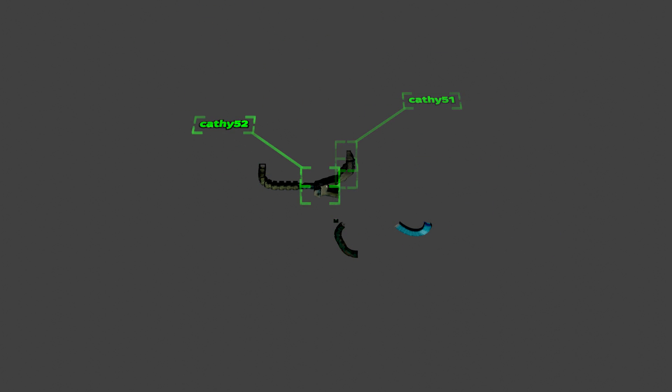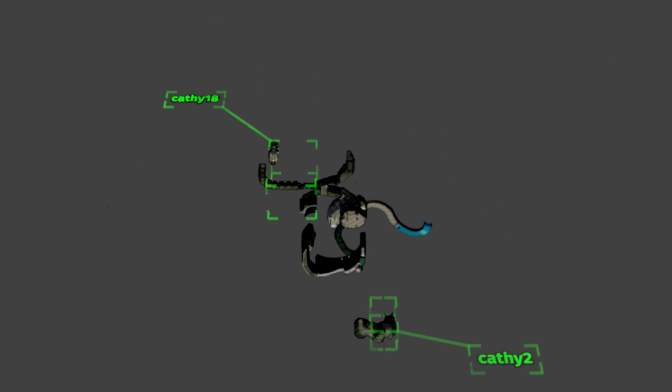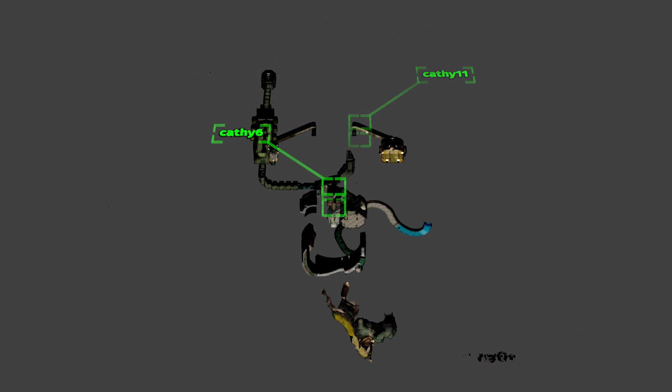I'm going to end with one of my favorite examples so far. The silenced cathedral is among the most complex areas in the final version of the game. Looking at it from outside, you can really see how everything fits together.